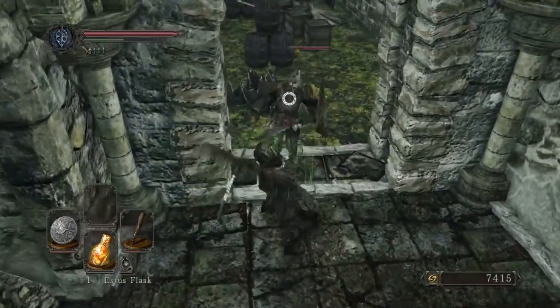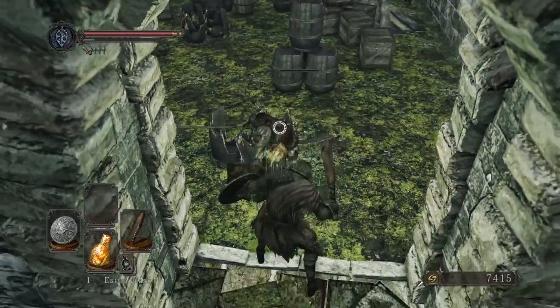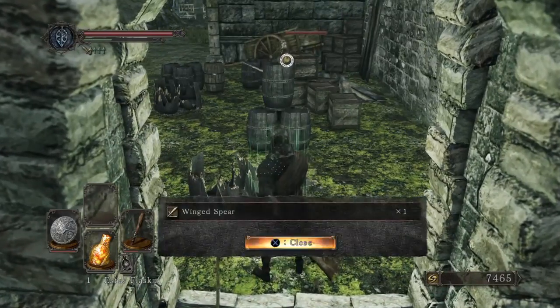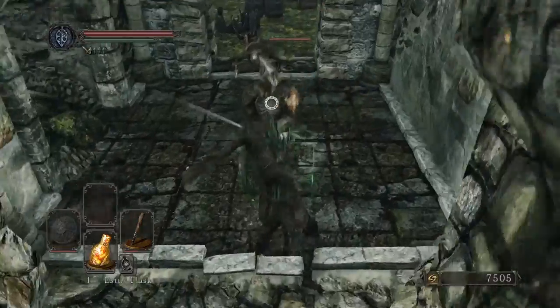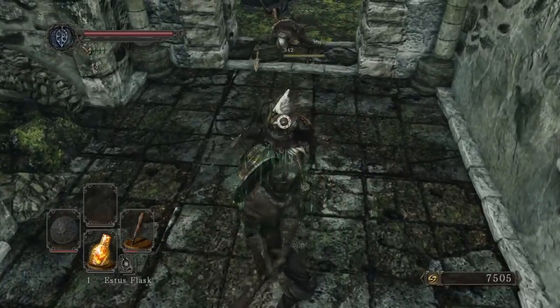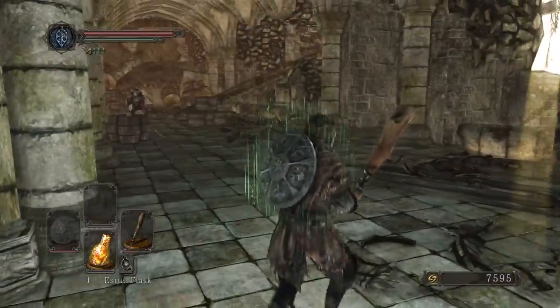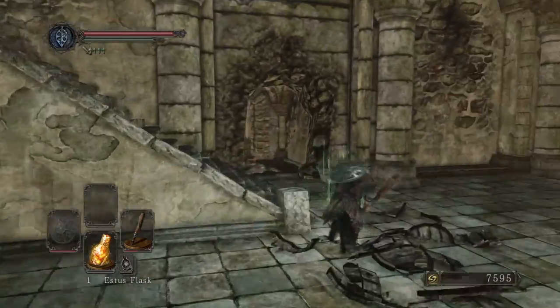I wanted to get out of that area. Pick up item — Winged Spear. I wonder what my two-handed damage looks like. Damn, that's brutal. All right, so remember we got a few things here, but we can't open that yet.